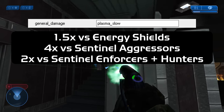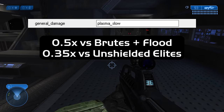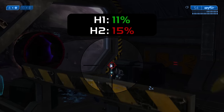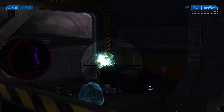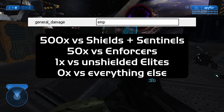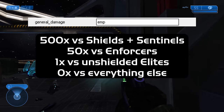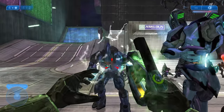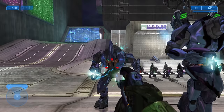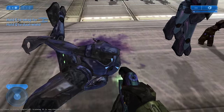Plasma Slow is also four times effective into sentinel aggressors and two times effective into sentinel enforcers and hunters. However, it does 50% less damage to Brutes and the Flood, and 65% less damage to unshielded elites. The overcharge shot takes significantly more battery per shot and is now only capable of heavily damaging energy shields. This is thanks to the overcharge bolt's 1 damage per shot combined with its EMP damage model, which does 500 times damage to energy shields and sentinels, 50 times to enforcers, and zero times into almost everything else. Interestingly, unshielded elites use the Hard Metal Thin material which takes neutral EMP damage, meaning elites can die from the overcharge if their health is low enough, while grunts and jackals — using Soft Organic — are immune.